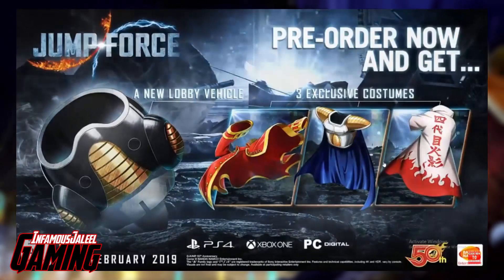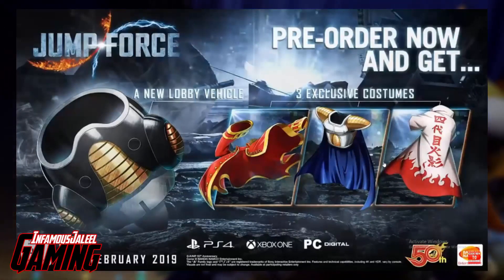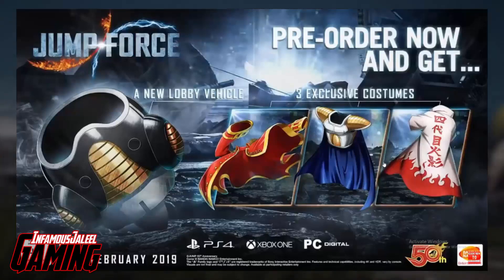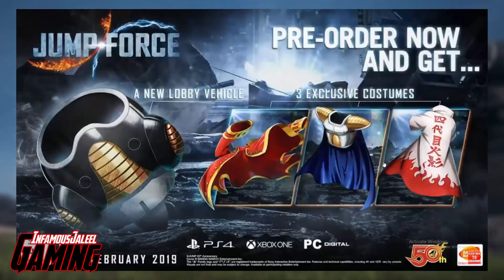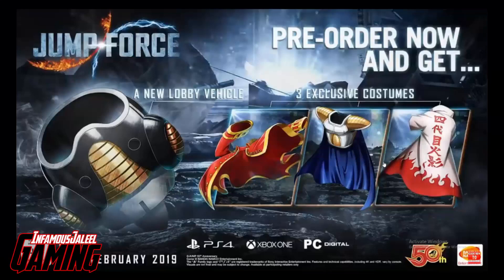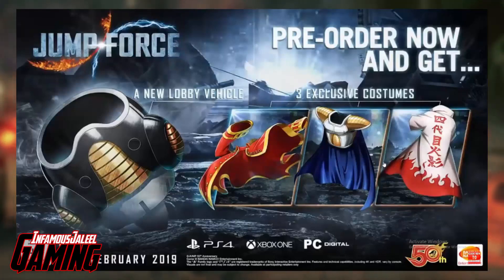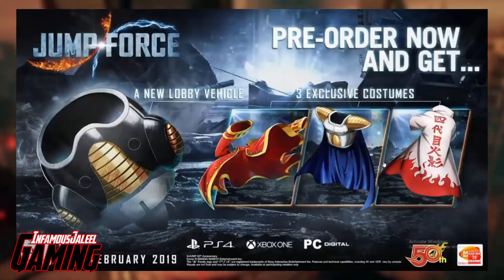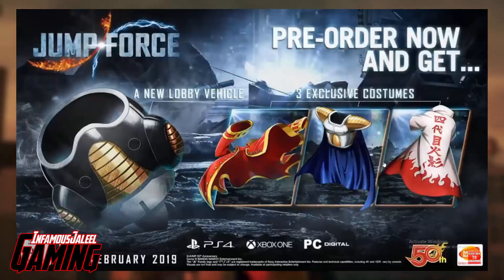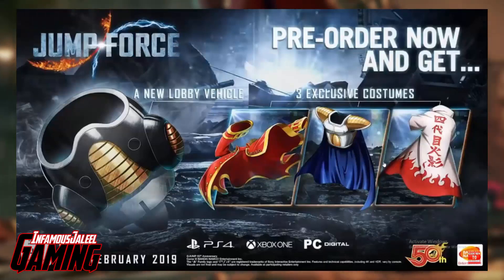Talking about the pre-order bonuses, if you pre-order the game you actually get a lobby vehicle, kind of something similar to what we have in Xenoverse 2. You can ride the Frieza ship, the Nimbus, and ride around in the hub world. You also have three pre-order costumes: looks to be Luffy's jacket, a Vegeta or Tarblo costume, and Minato's jacket - the fourth Hokage jacket. Really really dope pre-order content.